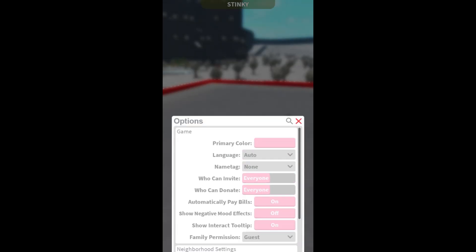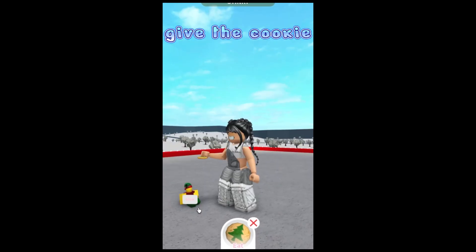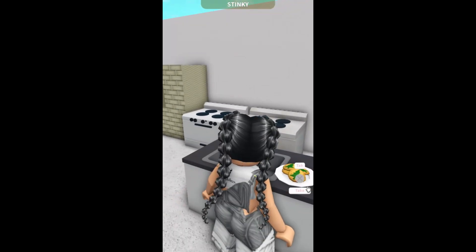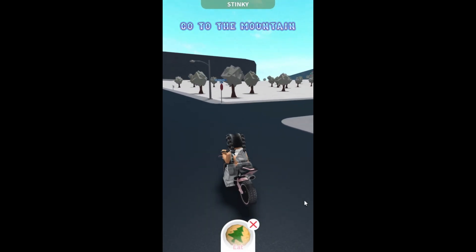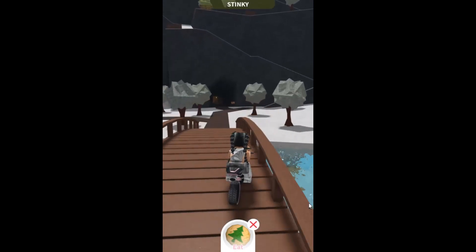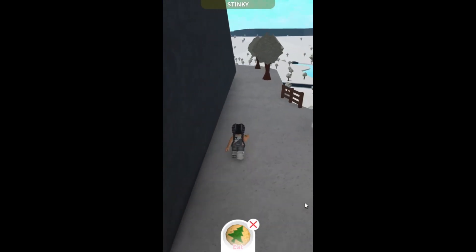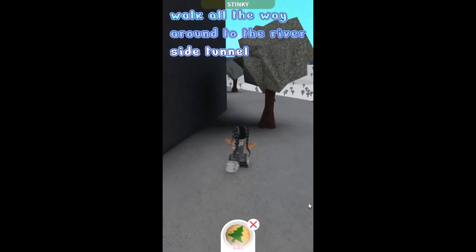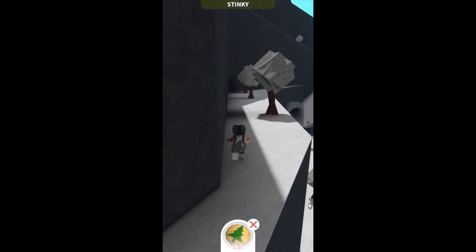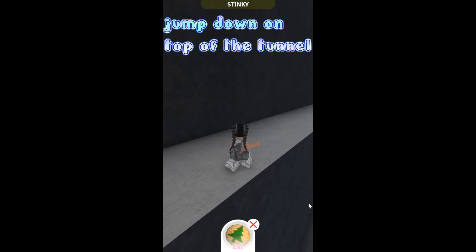Go to the empty car park, give the cookie. Elf 7 location, get a holiday cookie, go to the mountain, go to the first level, walk all the way around to the riverside tunnel, jump down on top of the tunnel.